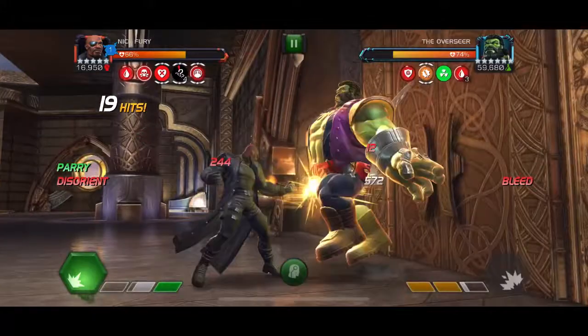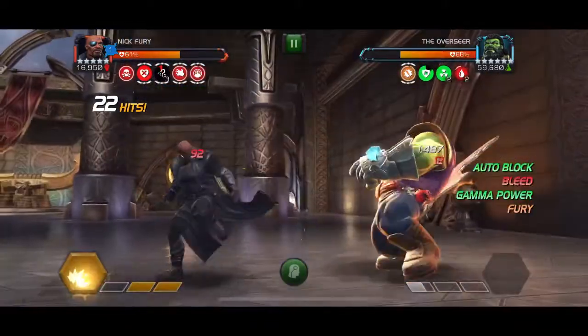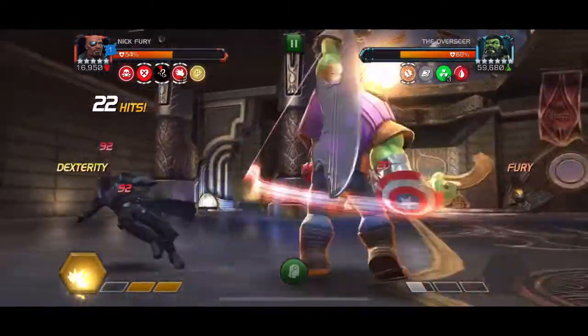We have a taunt on us now because we have a bar of power. We did not throw our special attack, so now we have that debuff reducing our combat power rate. If we throw a special attack with the taunt active it will prevent that from happening.